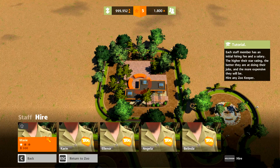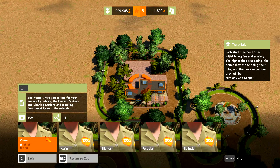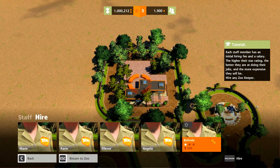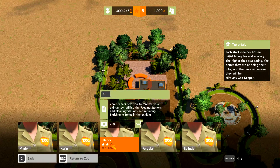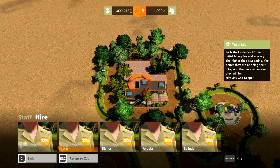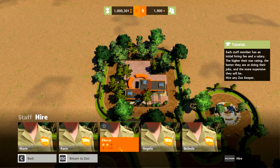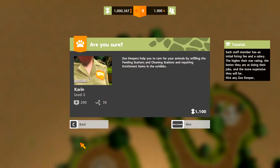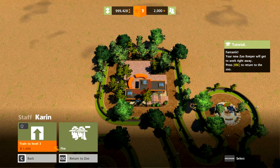Hire any zookeeper. Zookeepers help you to care for your animals by refilling the feeding stations and cleaning stations and repairing enrichment items in the exhibits. These are all general zookeepers — Karen and Eleanor are kind of better, but they're also relatively expensive. Let's just pick one of them. Level two — so we can level them up too? Yes we can! Fantastic! Your new zookeeper will get to work right away.